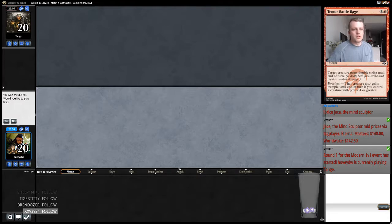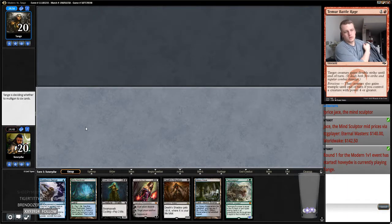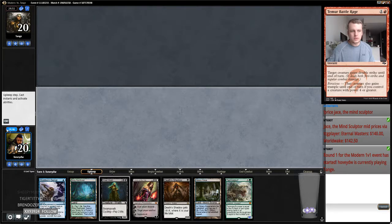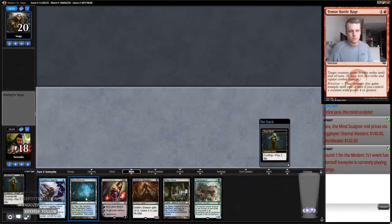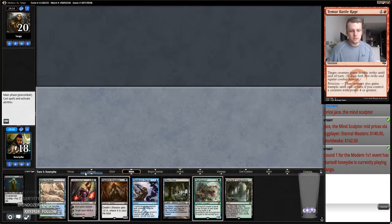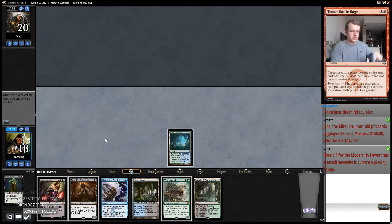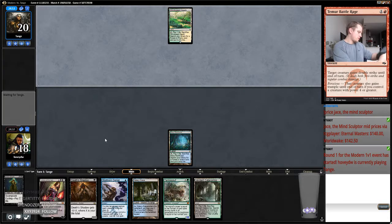I would like to play first. Yeah, we can keep this. I'll cycle my Street Wraith first before I do anything. At least I get to play two Death Shadows next turn and then Liliana. So we should be able to coast out of this game pretty easy-peasy. Hopefully it's into the Stub — my opponent plays like an Ancient's Tomb, so he's not playing like Bant Eldrazi or whatever.